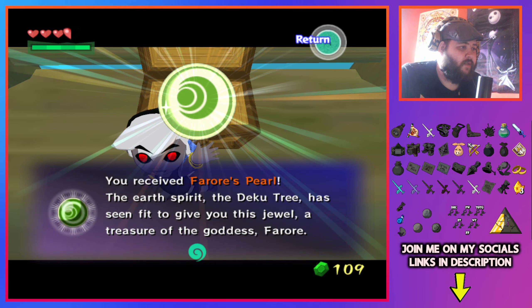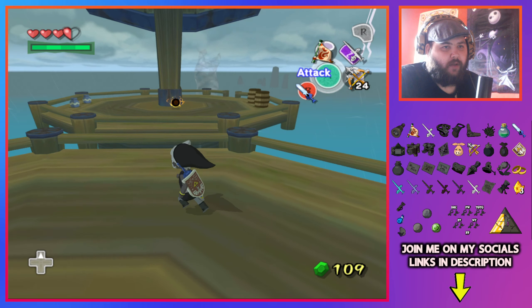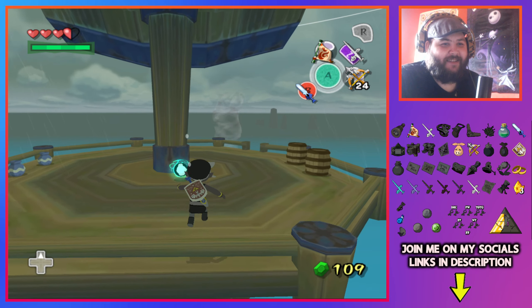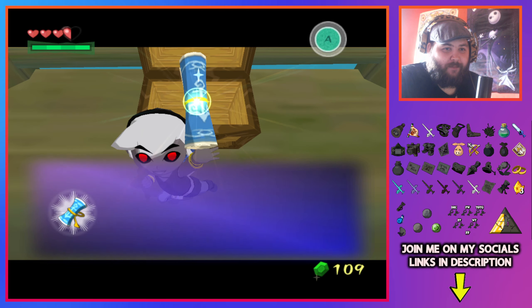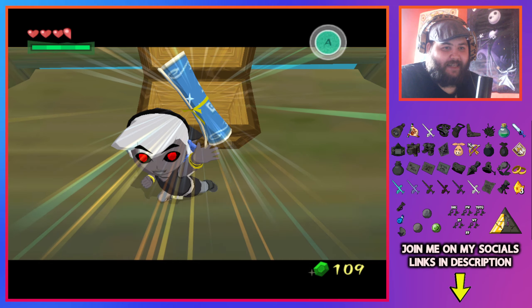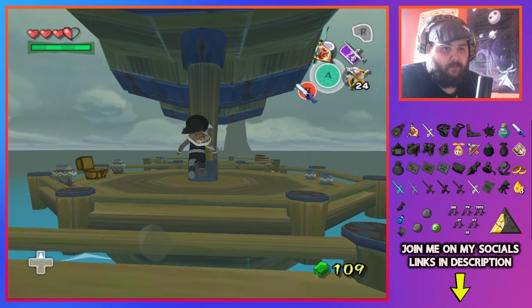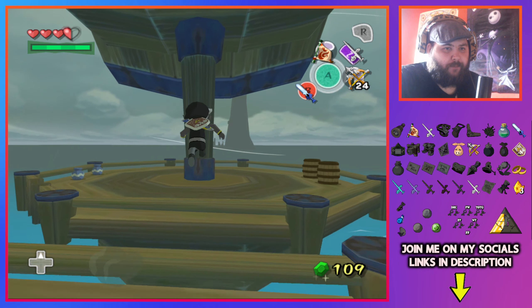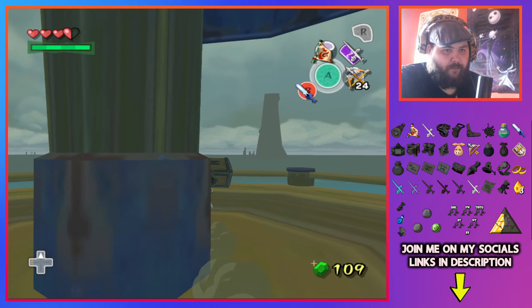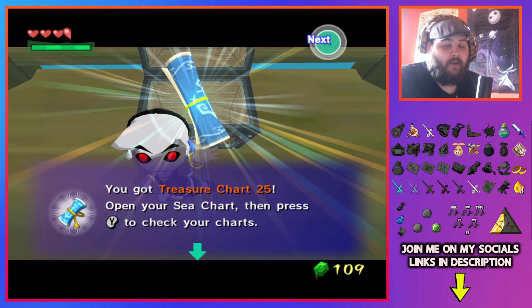We have three checks here — give me something cool! Okay, so that's one of the three pearls — interesting. Dude, if I get all three pearls here somehow... Treasure Chart 18, which I don't particularly need but thank you. And then we have one more chest — Treasure Chart 25.